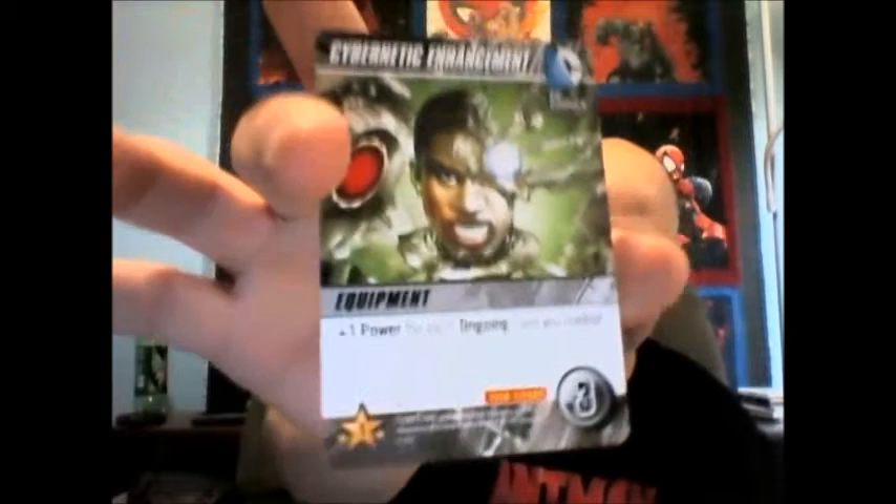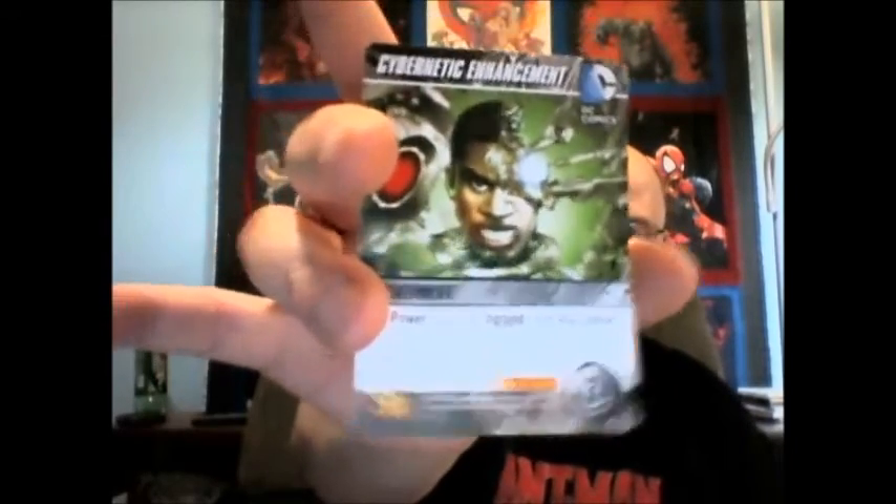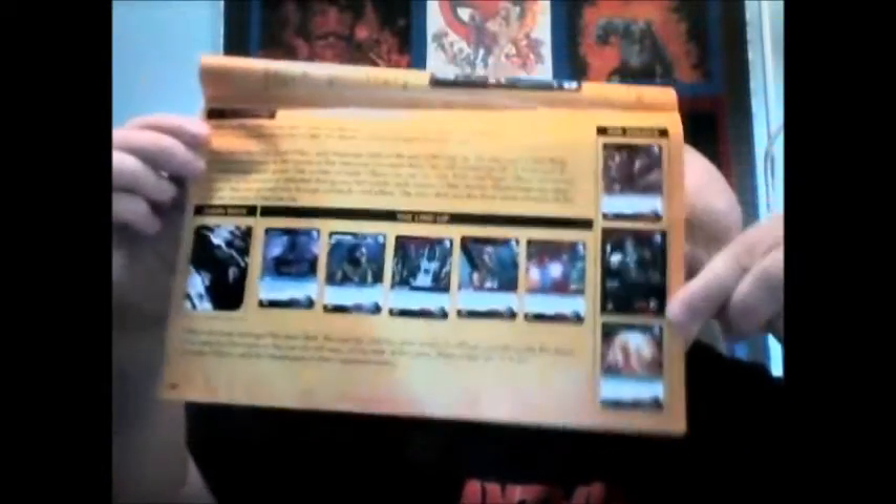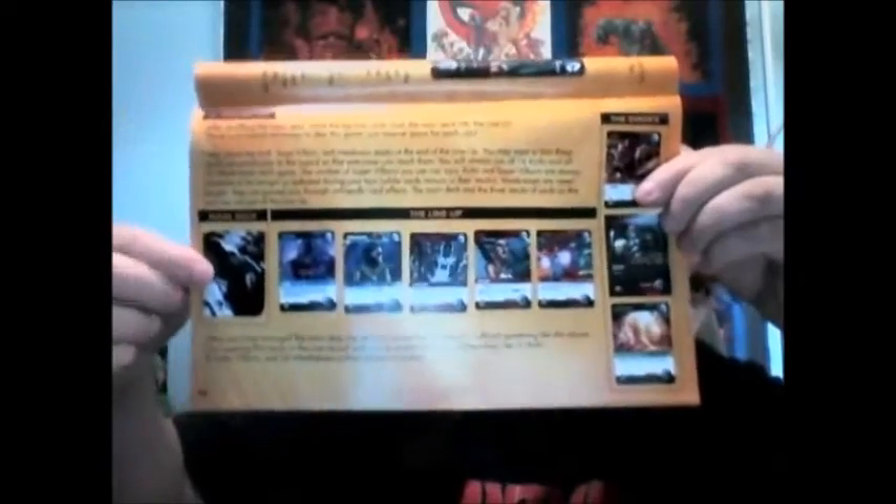In the corner of a card you see a number in a circle — that's the cost of the card. So if you have three punches and two vulnerabilities, you've generated three points of power, and you could buy a card that costs three. That's the basics of how purchasing works.